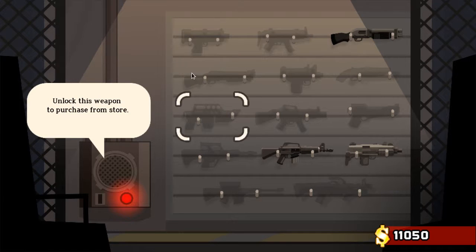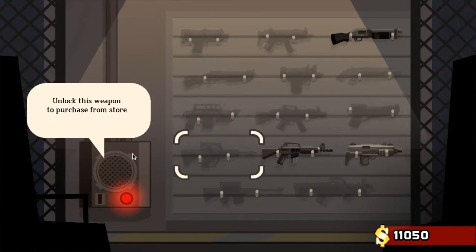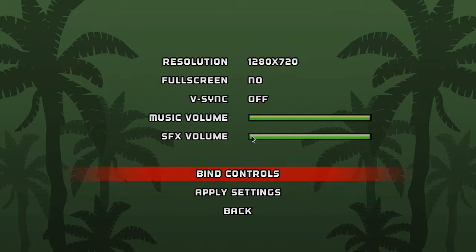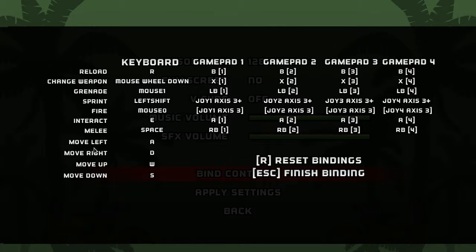Just quickly running through the menus. There's an Uzi 9mm and an Arius A1. Local multiplayer and online multiplayer — I haven't tried online yet with Wine. There are leaderboards and some settings. There are an awful lot of gamepad controls; it's really very difficult with the keyboard.